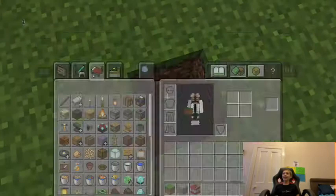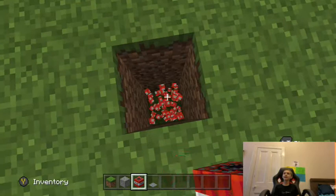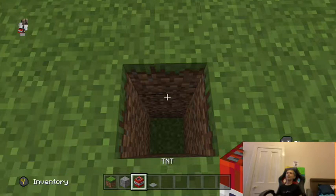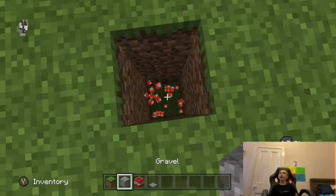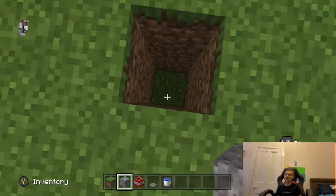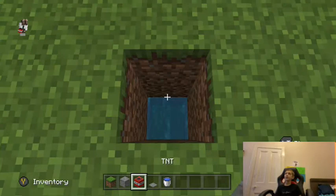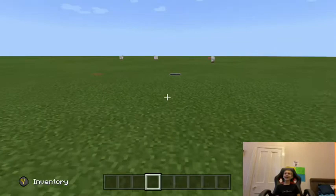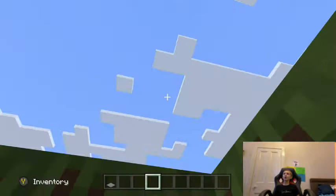You guys have probably seen this before and it's not fun. Once my friend did this to me and I was triggered. And you also want a water bucket, because you don't want to actually kill your friends. Water, TNT, gravel, pressure plate. Now when your friend comes in, or you can do this to your own house to make sure your friend doesn't steal anything — they'll be like 'time to steal something from my friend's house,' and then blow up.